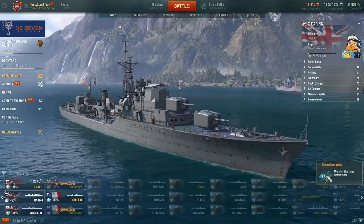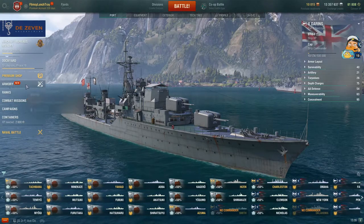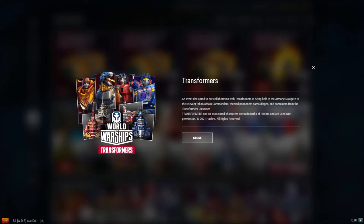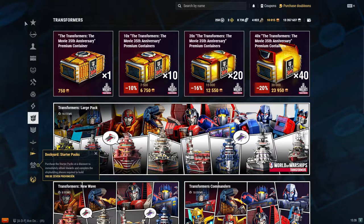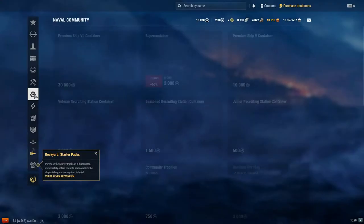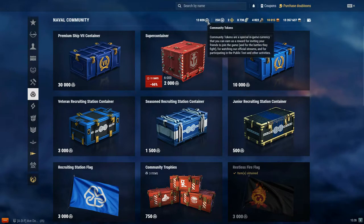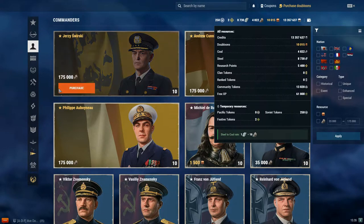So, community tokens — what are they, what are they good for, how do you earn them? You find community tokens in the armory. Wargaming keeps changing how they've been doing things, and as of recording this in patch 10.8, you'll find it in your armory on the Naval Community tab. You can see I have 13,820 community tokens presently. If you're curious, you can always click on wallet and find community tokens there.